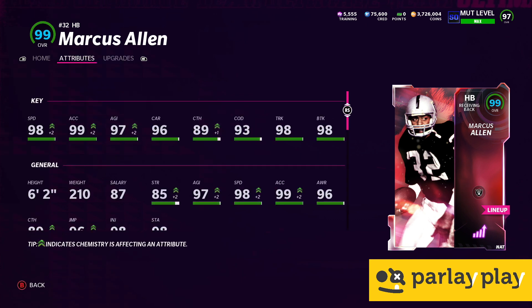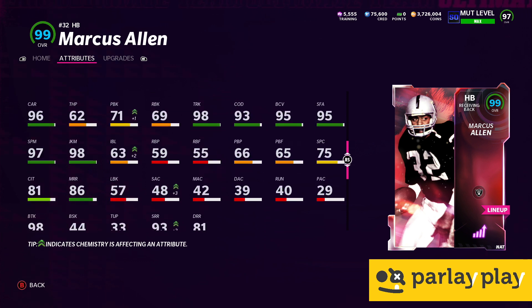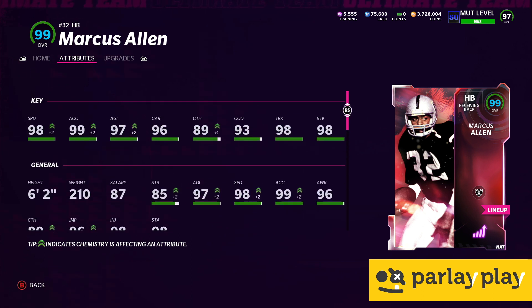Let's have a look at the stats on this gorgeous specimen. 98 speed, 99 acceleration, 97 agility, 96 carry, 89 catch, 93 change of direction, 98 truck, 98 break tackle. The dude is just a freaking monster. His pass block and run block are even impressive — better than some of the core gold linemen in the game. Medium route running 86, short route running 93, deep route 81. He's made some clutch plays; I've been playing with him in house rules. Really solid on the return as well. Marcus Allen — I paid 160 for his power-up like a goose, but I just couldn't wait.